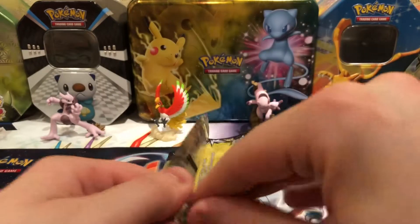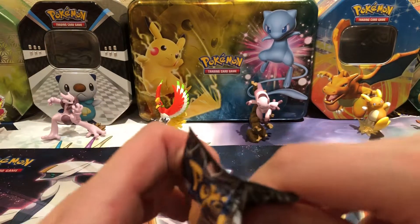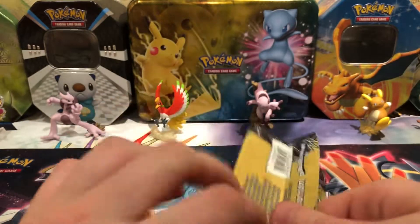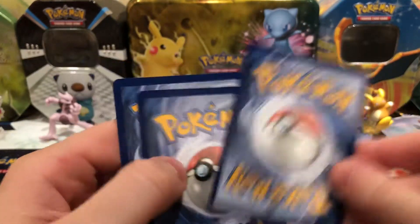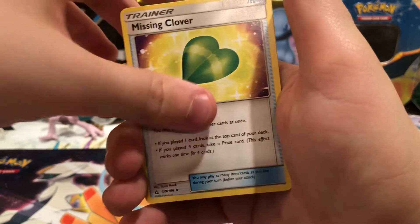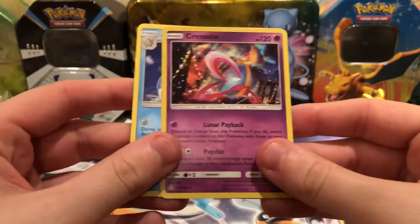They're really hard to open. I don't want to bend the cards. Dollar Tree packs are kind of hard to open because of the amount of cards in them. There's a Snover, Missing Clover, and then a Piplup. So out of the Dollar Tree packs we got an Alolan Sandslash rare and a Cresselia Holo.